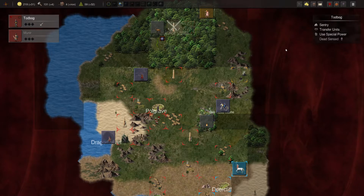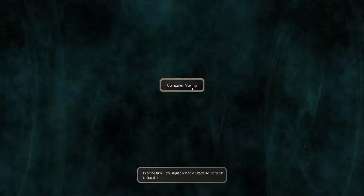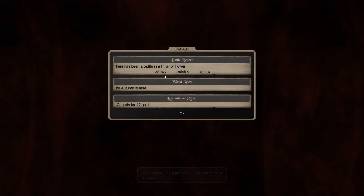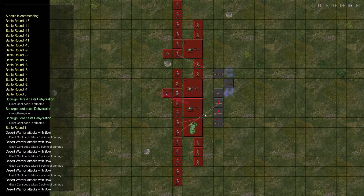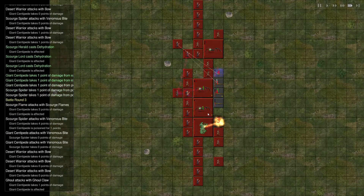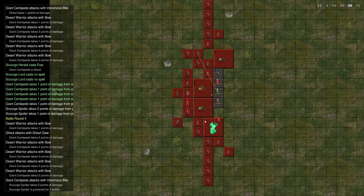Decay is an interesting power — I think we've talked about it before in this series. Anything it affects will die unless it has ageless, which our fire does. Let's go ahead and view how it works here. Our spiders are not poison resistant, so they didn't die. Stat-wise we didn't lose anything, but we took some serious damage because those guys are pretty hardy.